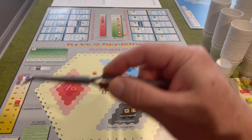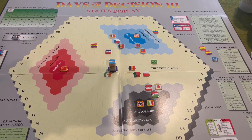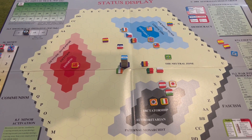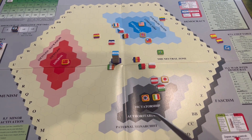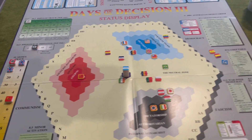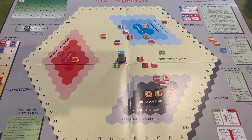The display is split into two halves, and we're going to take a look at this near half first. It's dominated by a giant hexagon-shaped display within which there are numerous little hexes. We have flag counters representing the eight major powers and 28 or 29 minor countries. The colored areas are the locations of the three ideologies. Each ideology is broken down into three factions — for instance, in the fascist ideology we have Paternal Monarchist in the outer light gray band, Authoritarian Faction in darker gray, and almost pure black Dictatorship in the center.